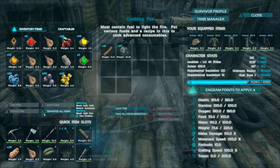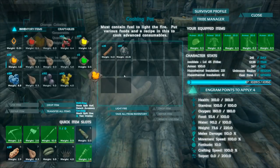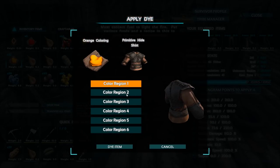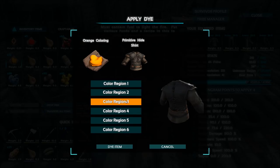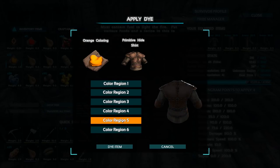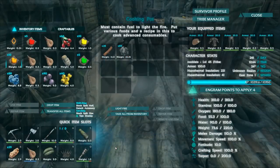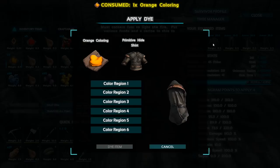Once you've created your colours, you can then dye your clothing or different objects like your weapons or saddles. Take your colour and drag it to the item you want to dye, then pick which area you want to colour. Keep repeating this until you have it the way you want it.